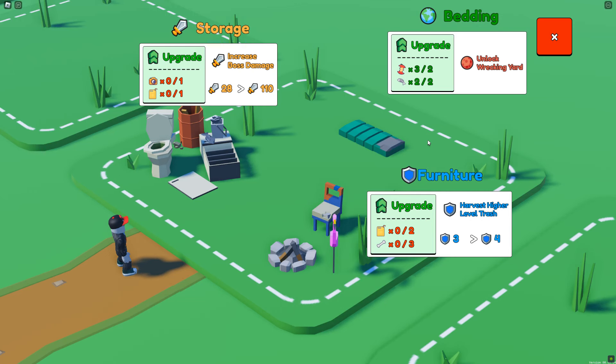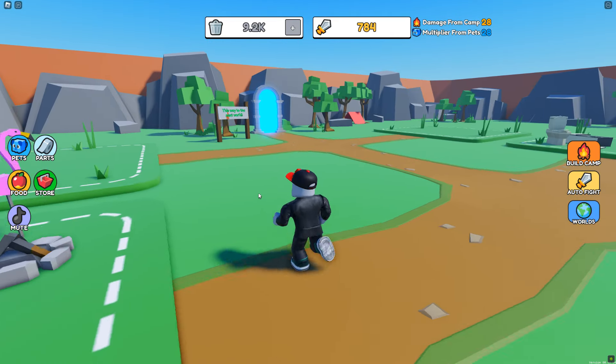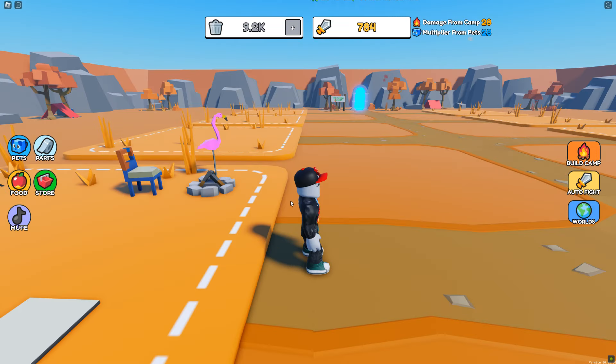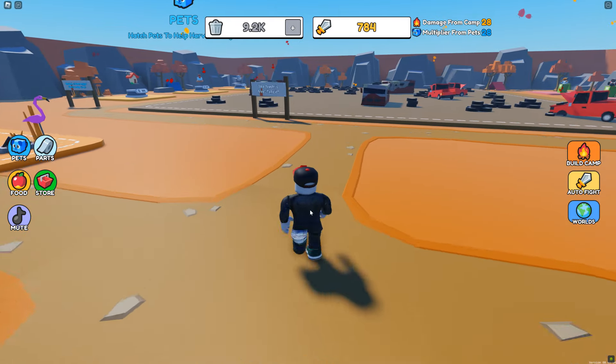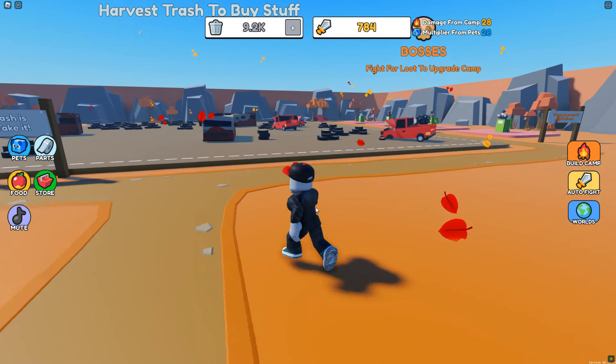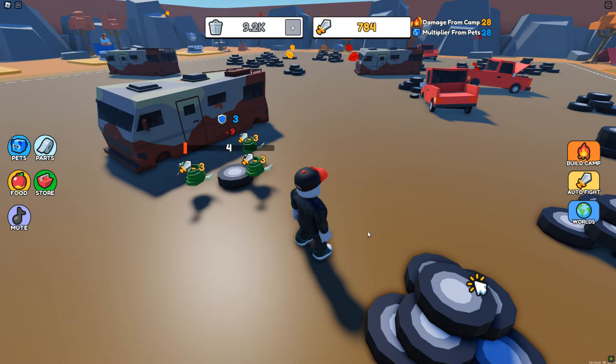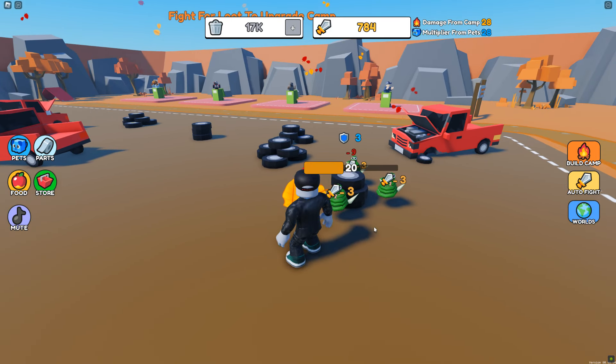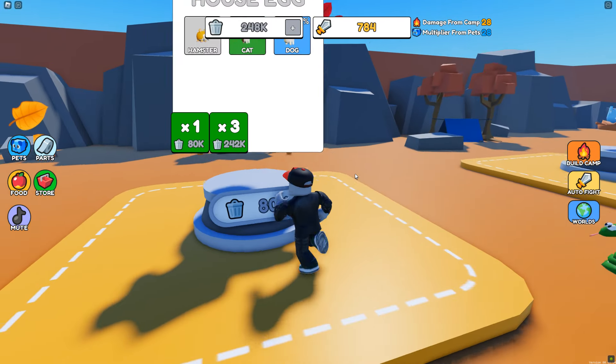Then you go and upgrade your home. We come up here and build this camp — we've got the bedding up here, which unlocks the next area of the map. So let's go ahead and do it. We now go to this portal over here, which is the wrecking yard — a new area. It looks like we're just going to start again, so we come in here and let the snakes do their thing and get some more parts.